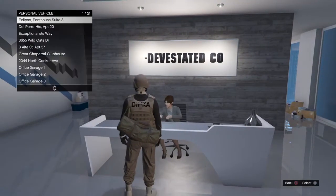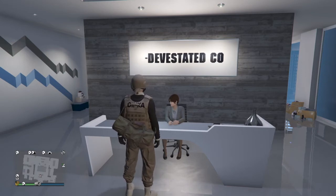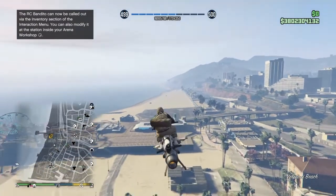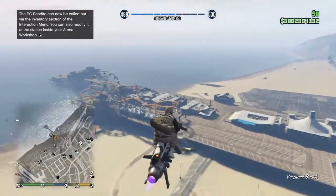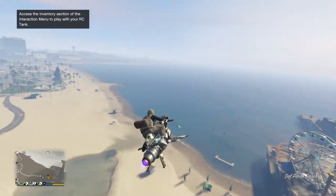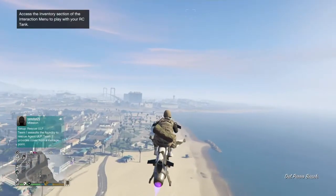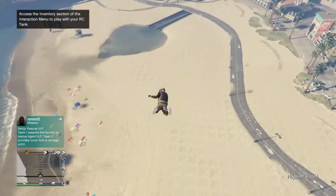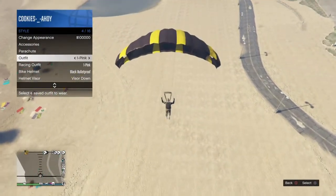What you guys want to do is go over to the beach. Once you get to the beach, you will need a helicopter — order an Oppressor Mk2. Now what you guys want to do is jump off your Oppressor Mk2 or helicopter, pull your parachute, and wait until you get almost to the ground.